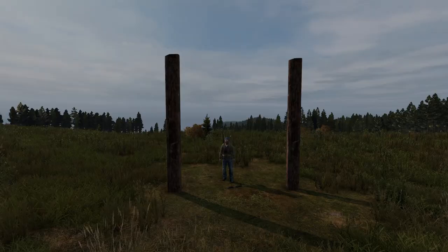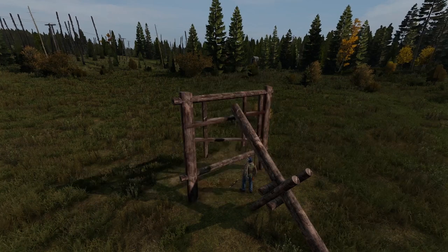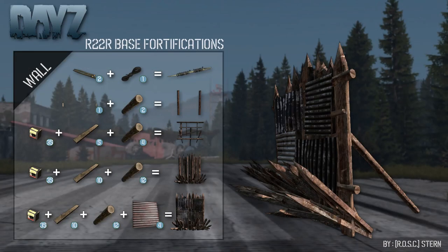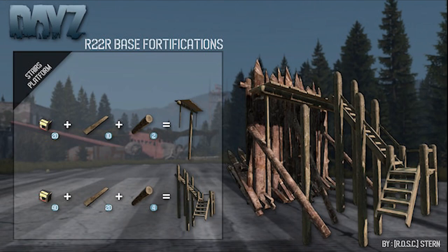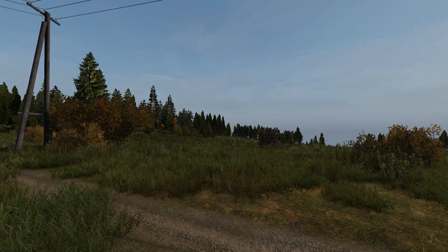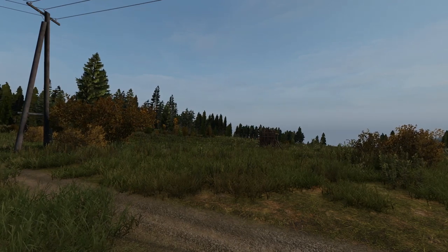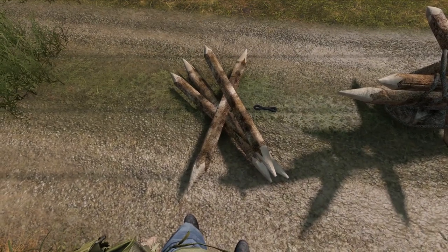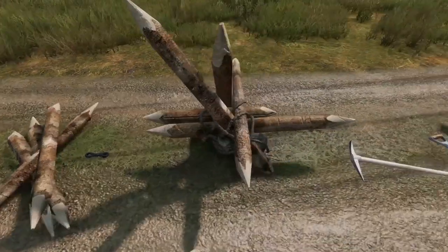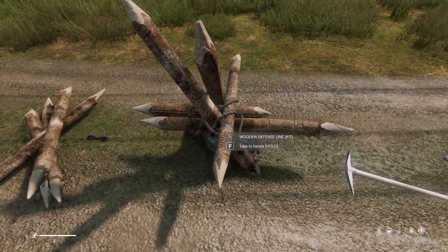Let's go ahead and look at all the different buildable stages. Also in this mod are deployable defense barricades that are not necessarily base building items but can still be quite useful. To make your first one, you need a hacksaw or a hatchet plus a wood axe to make four sharpened logs. Then you combine them with a rope and you get spike balls. These spike balls can then be placed anywhere you want and are called a wooden defense line kit.